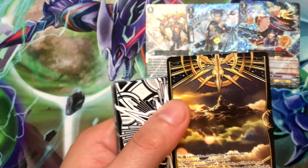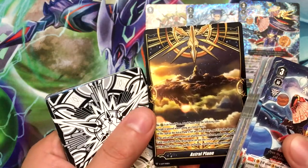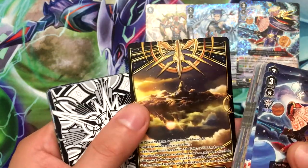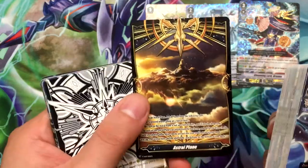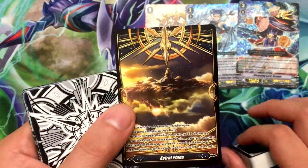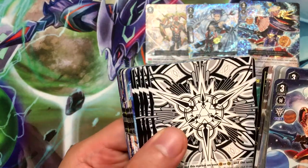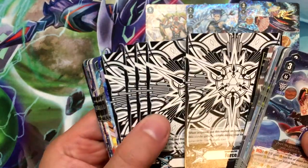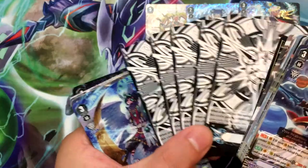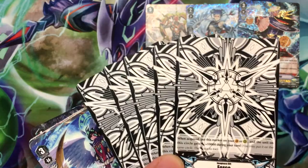It's a weird concept. I do wonder what the future plans are for this game mechanic. I think they should have just kept G units going. And then Force Gift Markers — I like the art of this one, it's pretty cool. I'd like to see these as holographics actually.